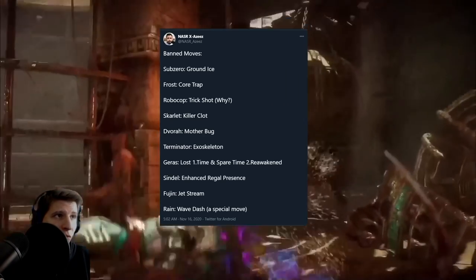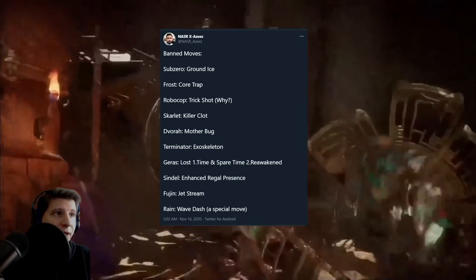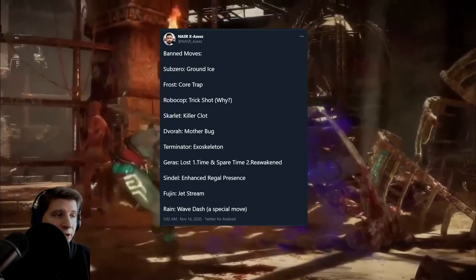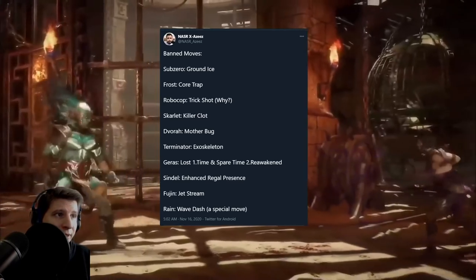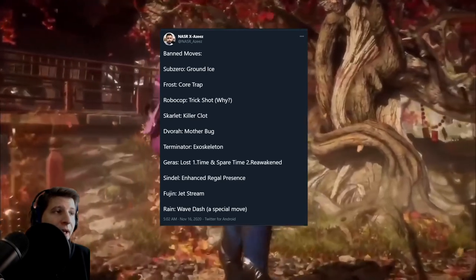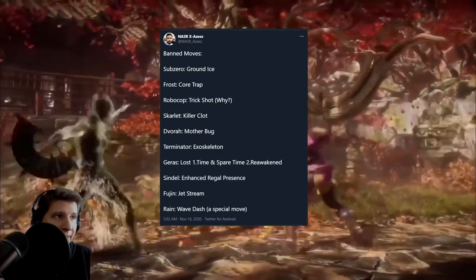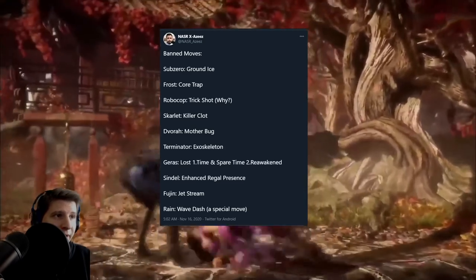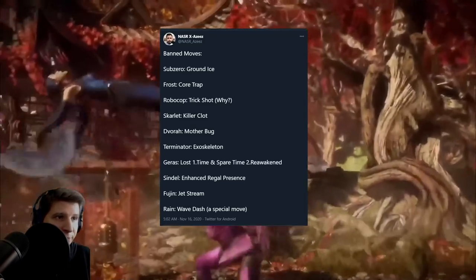The full list of banned moves includes: Frost Core Trap, Robocop Trick Shot, Skarlet Killer Clot, Devorah Mother Bug, Terminator Exoskeleton, Gearist Lost Time, Spare Time, and Reawakened, Sindel Enhanced Regal Presence, Fujin Jetstream, and Rain's Wave Dash special move.